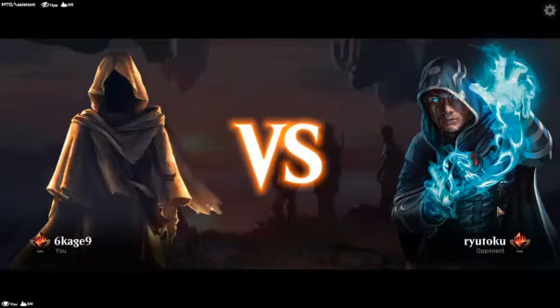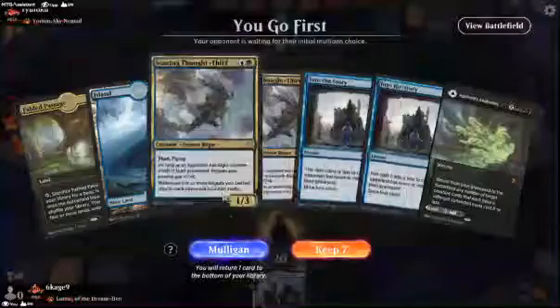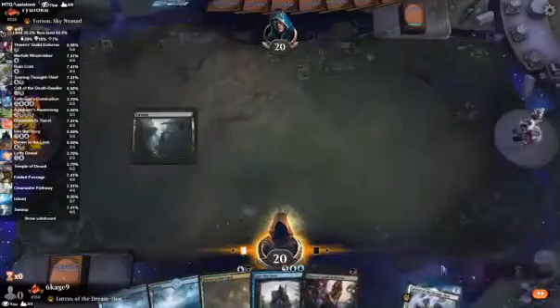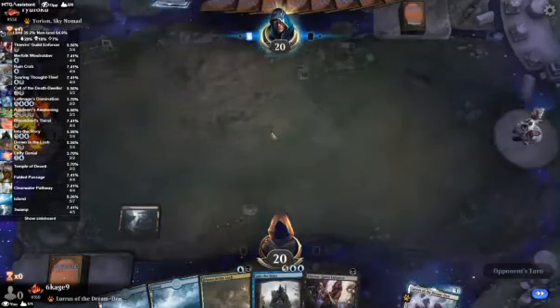And Yorian didn't want to play anymore. Ryu Toko, number 556. I go first. Oh, I don't like this. I'm not really thrilled about this either, but it's better than... And we go first up against Yorian again? Oh jeez.